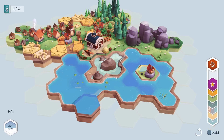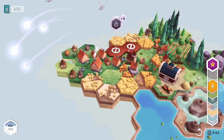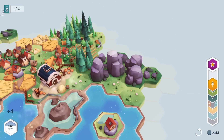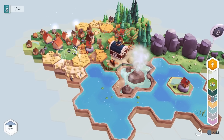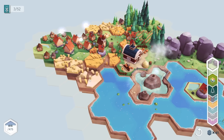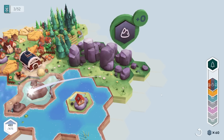Look at that geyser right next to the barn — weird setup but kind of nifty. Time for more houses, another objective, some rocks — that can just go right here. I don't want this water going any further this way, so I'll close that off with the wheat field and use a flower tile to finish out the rocks.